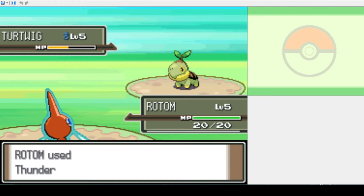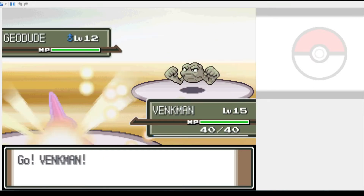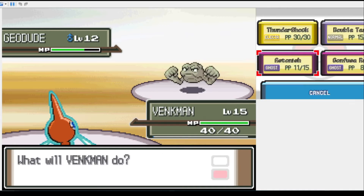The first two battles with our rival were easy-peasy lemony-squeezy. We're a ghost type and he only has normal-type attacks at this point, so he can't touch us yet. Time to take on Roark's Rock Gym. I can't use my electric moves against two of his Pokémon, so I have to rely on confusion damage and our weak physical ghost move Astonish.